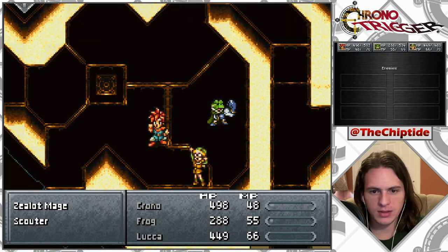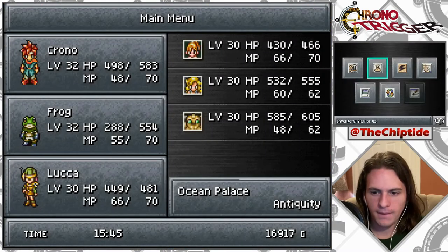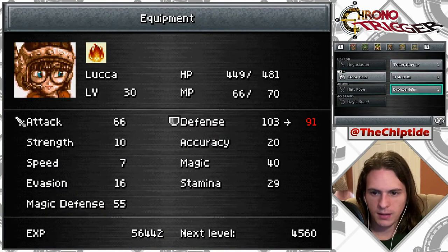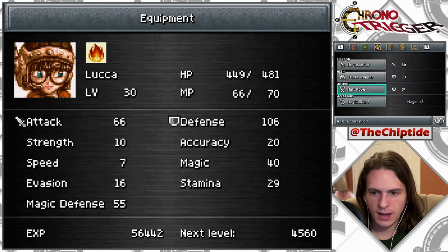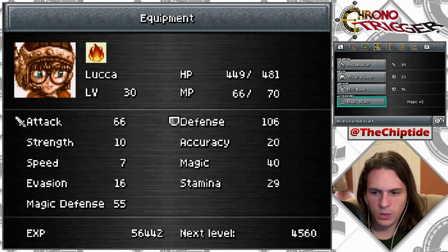I should check out Luca's equipment, just to make sure she's up to snuff. Okay, you can have that. That's good. And then the Magic Scarf we want to keep, because she is a magic user.